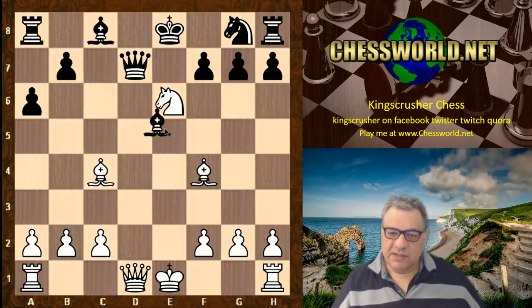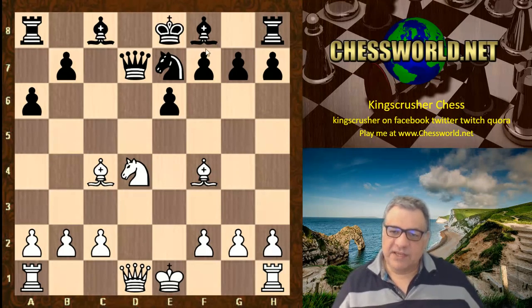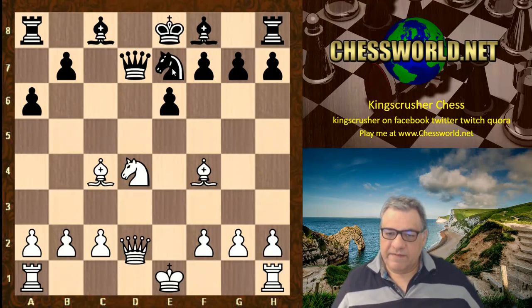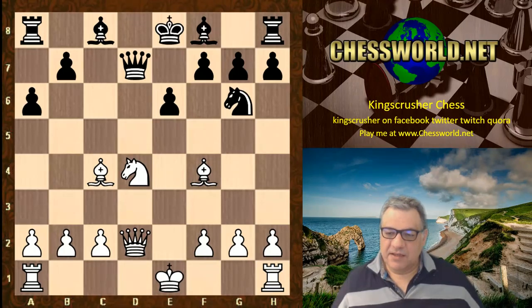Now Bishop d6 would be a problem because of Knight takes e6, where the knight is protecting the bishop. For example, Queen takes and then Knight takes f4 — so there are some points to it discouraging any Bishop d6. Here we have Knight e7. Bishop c5 has been seen before; this is maybe a little bit of improvisation. Knight e7, and now Queen d2 — white actually prepares the exciting castling queenside.